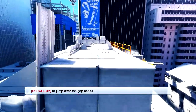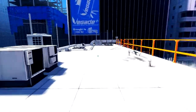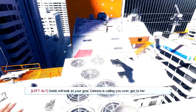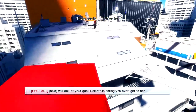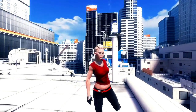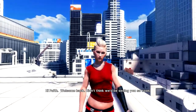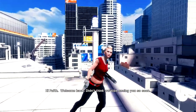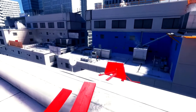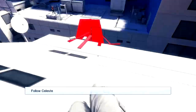We're gonna jump over the gap — boop, like this — and then hold left shift to slide under the vent while running. Celestie is waiting. Hello! We're gonna follow Celestie.